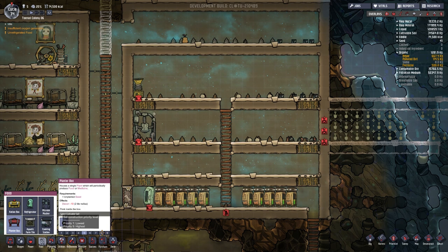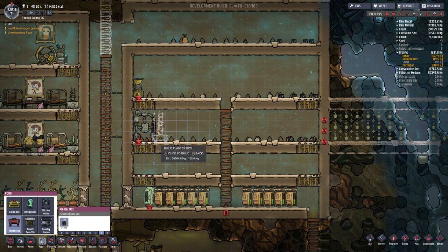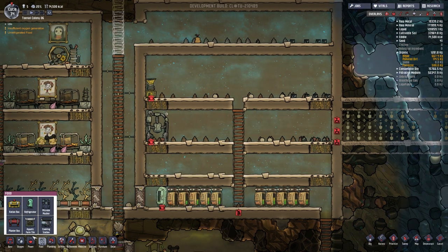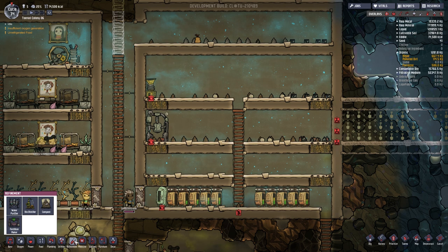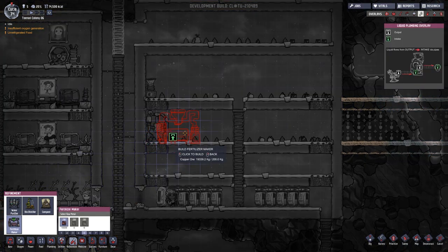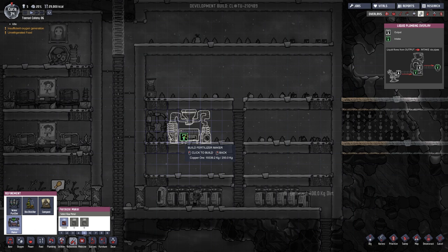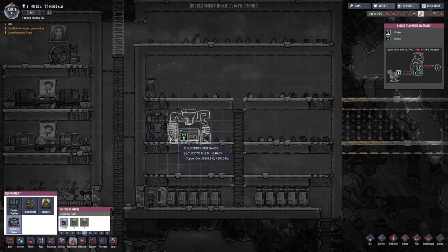But we're going to plant a bunch of these planter boxes. Before we do that, I want to put in — is it under refinement? Yes — a fertilizer maker. This fertilizer maker is what we're going to use.